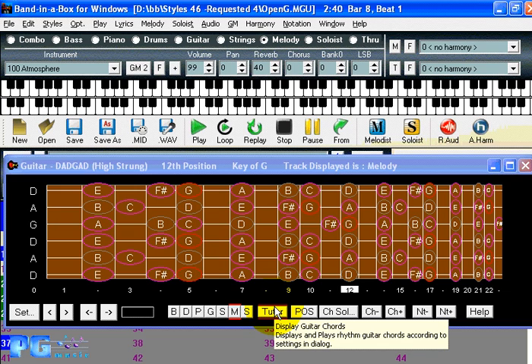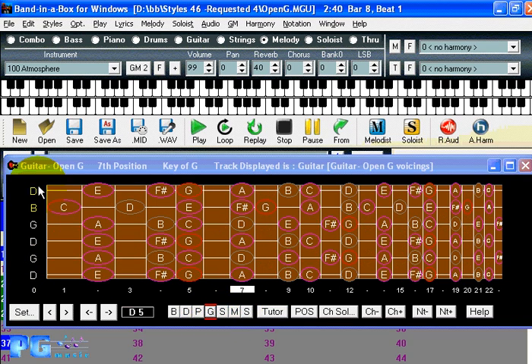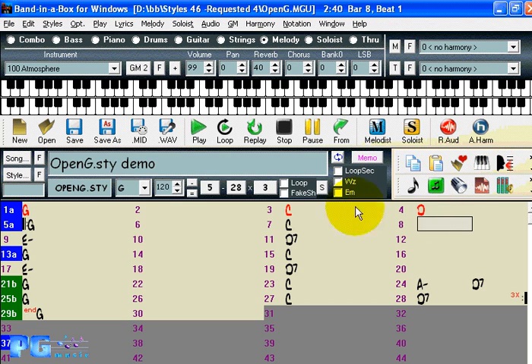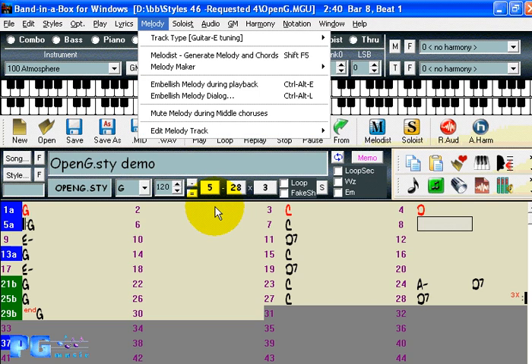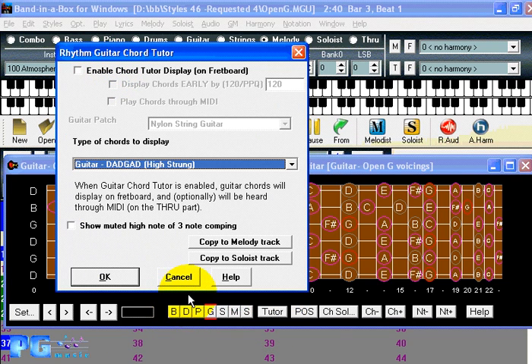It's using open strings whenever possible, which are more prevalent in these open alternate tunings. Here we're probably as complicated as it gets: the guitar tutor is using DADGAD, the melody track is using open G tuning, and the guitar on the guitar track is also using open G tuning. When you load in another song you're going to get back to normal — the melody will not be set to open G tuning, and the style will not be setting the guitar parts to open G. The guitar tutor will stay set to whatever you have set it.